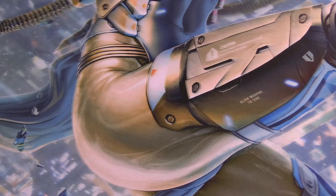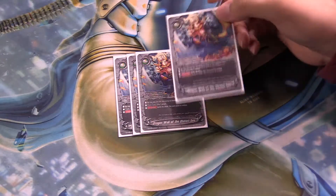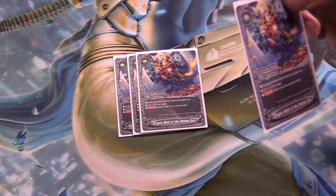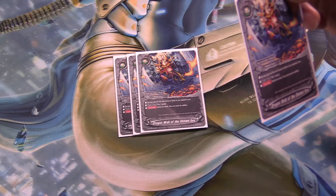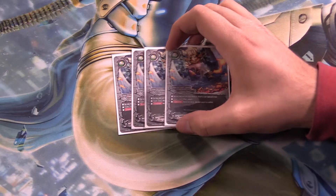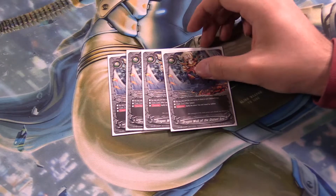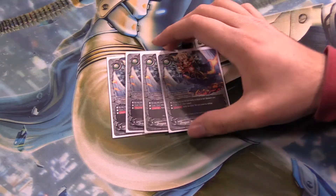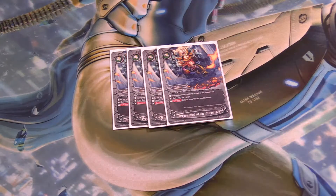I run 4 copies of Dragon Wall of the Distant Sea — pretty good nullify. You may only cast this card if there is an attack on your opponent's turn. Pay a gauge, nullify the attack, and it cannot be nullified — which is nice if your opponent has Penetrate and you might die from that. Cast this and say: ha ha, screw you, have a nice day.